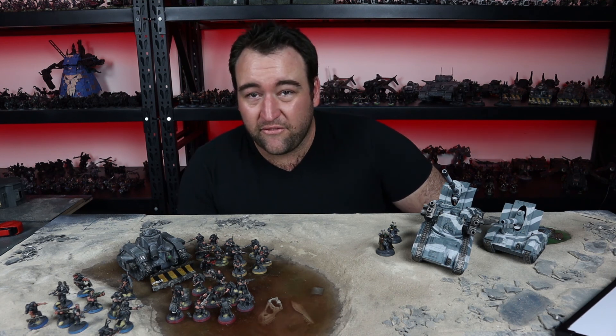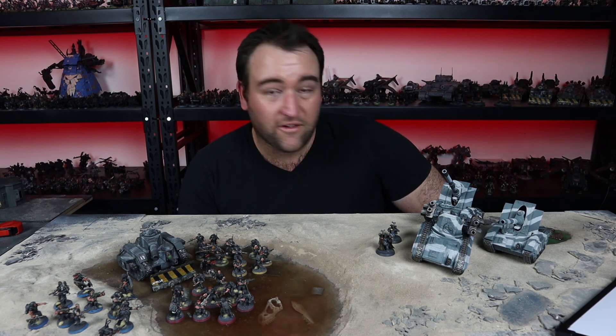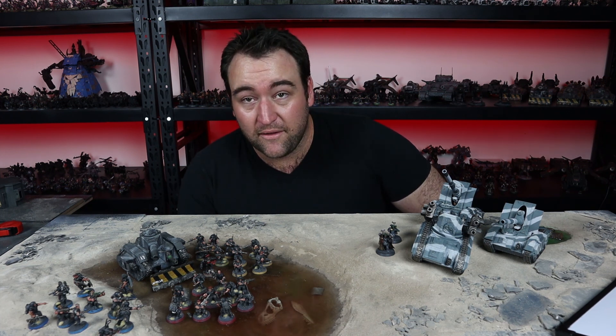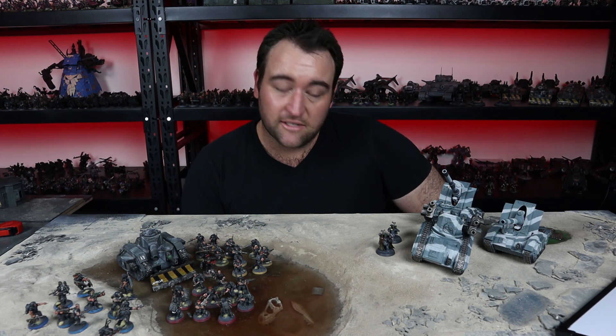This can also help deal with flyers a little bit better, though it's still difficult — flyers are really hard for guard to be honest. Hydras are something that can deal with them quite well, and that's something I may talk about at another date, but not today.